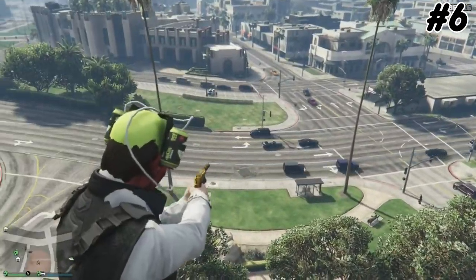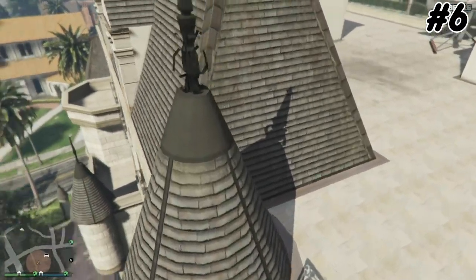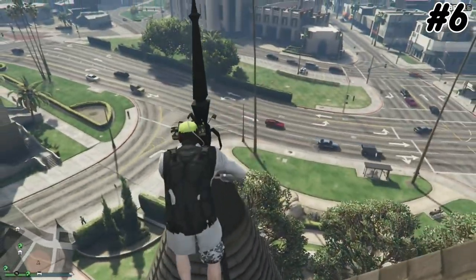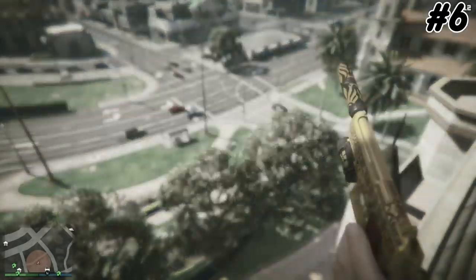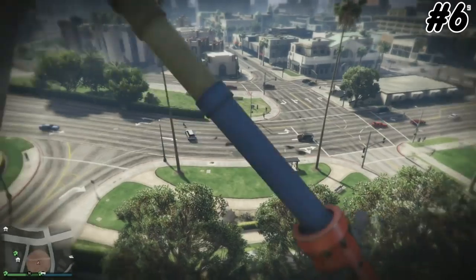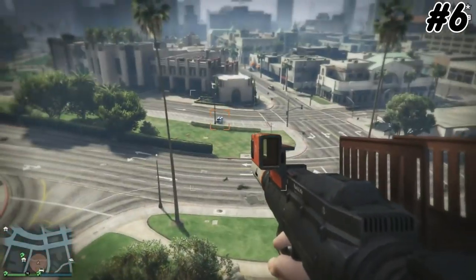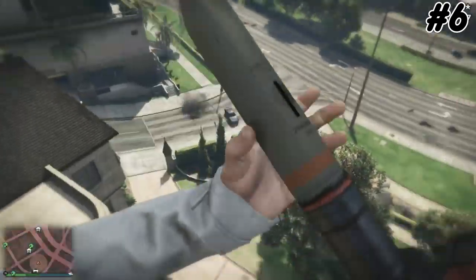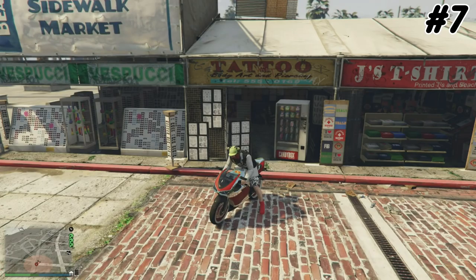Pull up your pistol — it works better — aim to the other side and make a jump. Sometimes it doesn't work but try it a few times and it will work. Now in first person this is the best area to do this glitch — it is awesome. I've done it so many times when I play GTA.